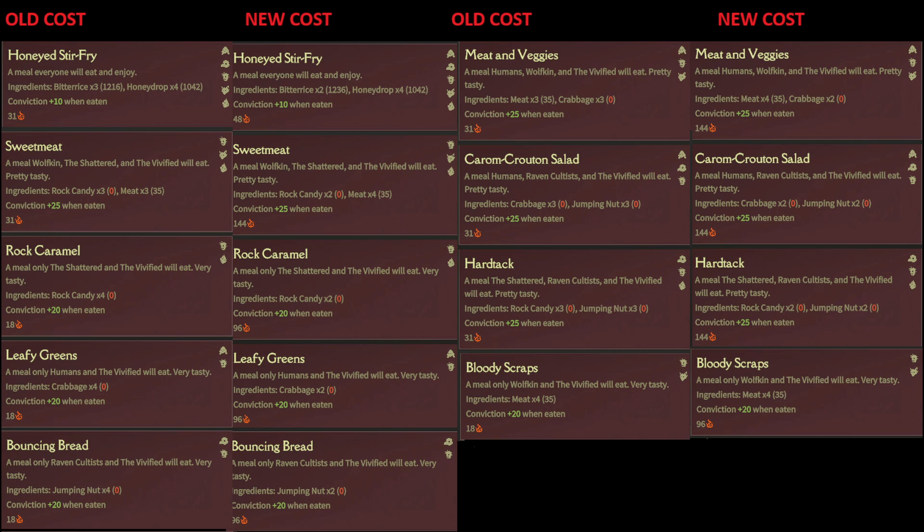By making all three of those foods, the only race that you're not feeding are the wolfkins. To feed the wolfkins, I'm still just feeding them bitter stir fry. I guess I'm also going to be making bloody scraps for the wolfkins, which costs four meat. I'm not the biggest fan of that — I wish there was a different method there. But it is what it is.